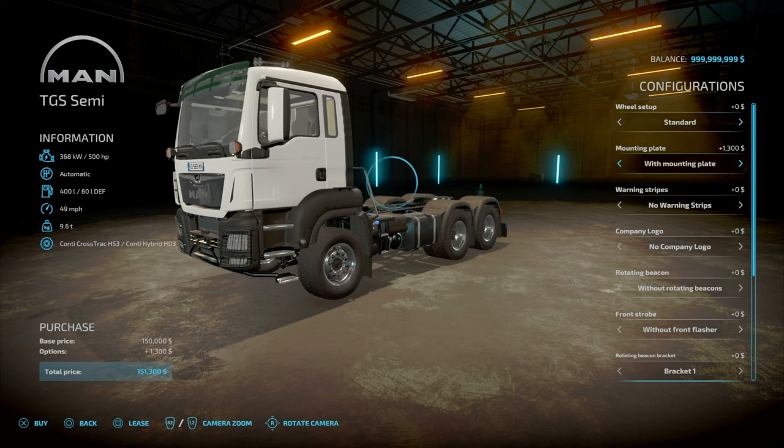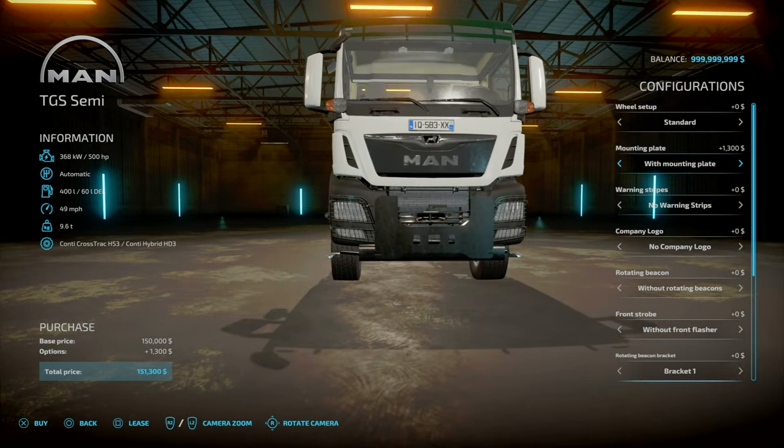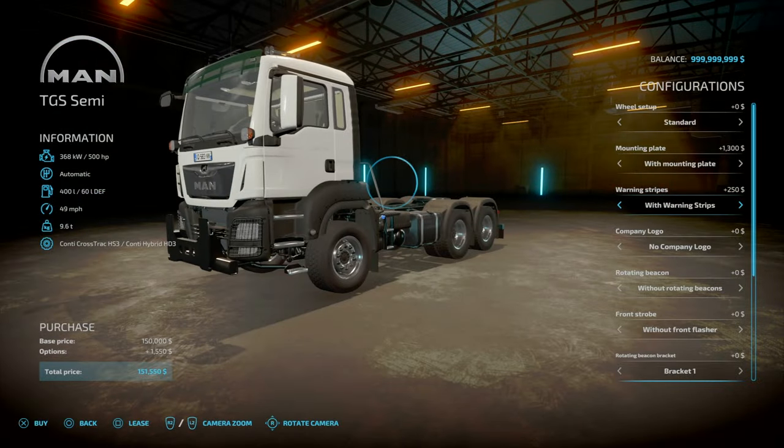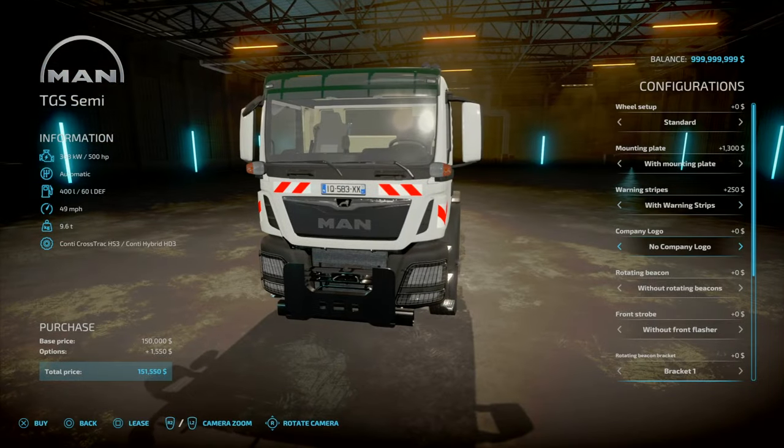Mountain plates — you've got none, or all with mountain plates, so that's this little thing here. Next, you've got worn stripes — no or yes — so there's just these worn stripes on the front of the cab.